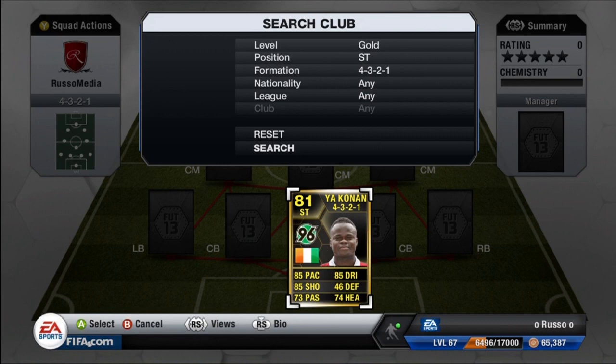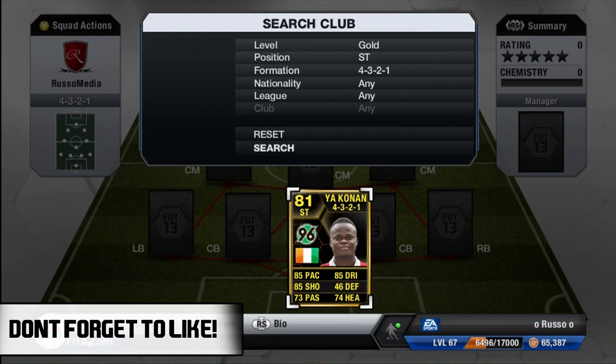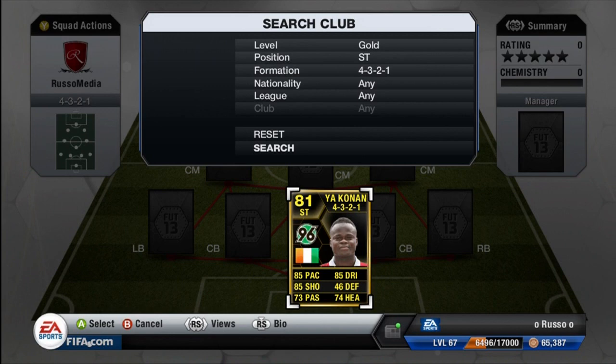Hey guys, what's going on — Russo here bringing you guys another player review today. Today we are bringing you the second inform Yaconan review. I do say second inform because he actually does have a first inform, and that one is a right mid. Luckily enough for us, we got Yaconan the second inform at a striker position for his performance this week. He is one of the better informs featured in this week's Team of the Week, which is more centrally focused on defensive players with the likes of Mexis and Metshire in the defense — two very good defensive center backs. The only other notable player for me is Lukaku, who stands out in my mind.